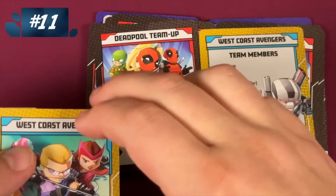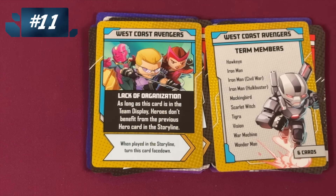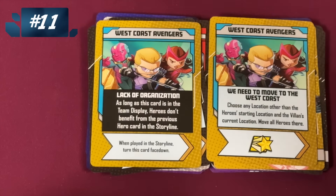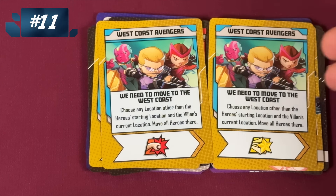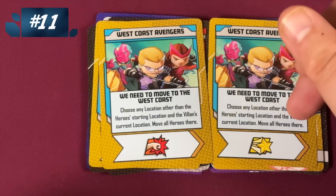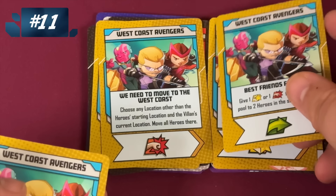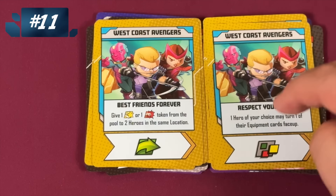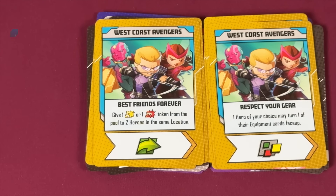Then we have the West Coast Avengers. Lack of organization: you don't benefit from the previous hero card in the storyline — no one likes that piece of garbage. But the good cards work for them. Choose any location and move everyone there — that could be super great, and moving to the villain's current location would be even better, but we'll take what we can get. Give a token to two heroes in the same location — there are two of those. And one hero of your choice can turn all their equipment cards face up. Can you say Hawkeye? Because I can.